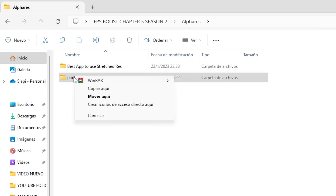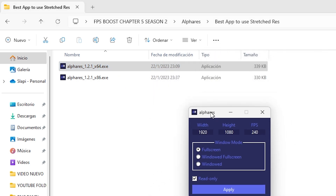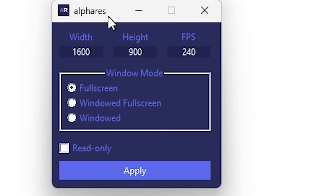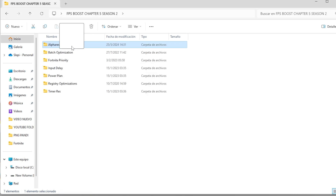Step one is an app that lets you set your resolution with only two clicks. Open the app and select the resolution you like. I recommend putting a lower resolution than your main monitor because that will boost your FPS a lot. For example, 1600x900 is a mid-range resolution that helps boost FPS. Click Apply and the resolution will be saved in your Fortnite files.